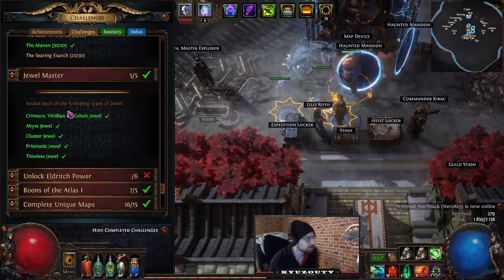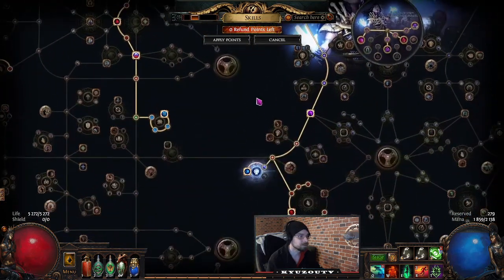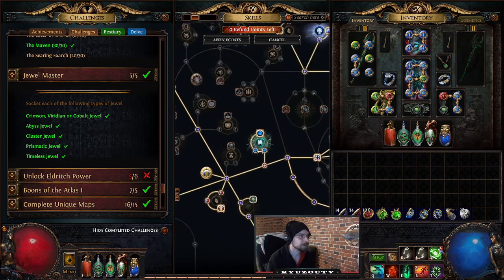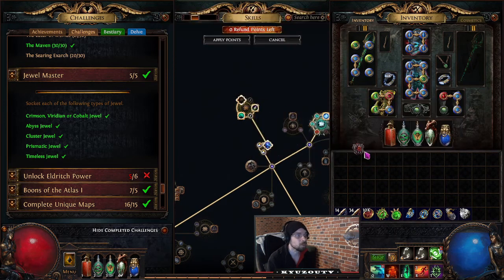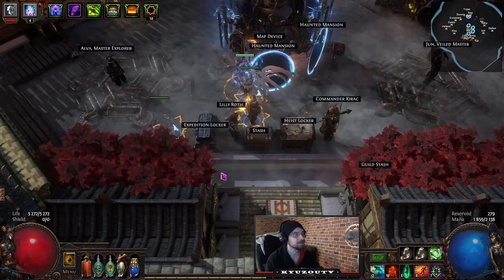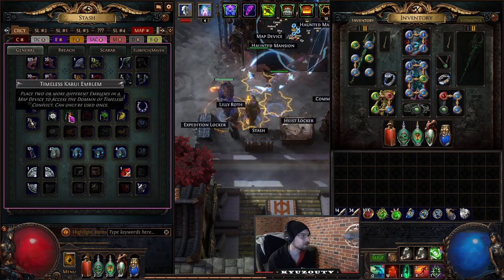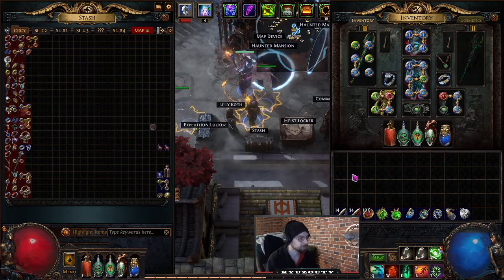Dual Master: we need to socket each of the following jewel types — Crimson, Viridian, or Cobalt (the more common ones), an Abyss jewel, a Cluster jewel, a Prismatic jewel (that's a Watcher's Eye), and a Timeless jewel (which drops from Legion encounters — run one-way, two-way, or four-way emblems and hope for a jewel drop, or use something like an Elegant Hubris or Glorious Vanity).